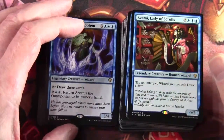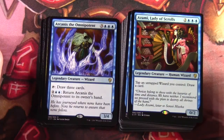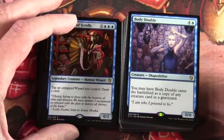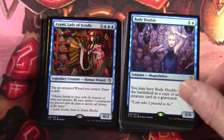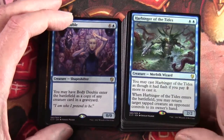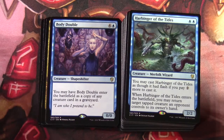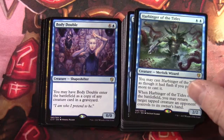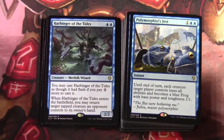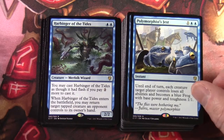Azami, Lady of Scrolls — two three blue, a 0/2 legendary creature human wizard: tap a wizard you control to draw a card. Body Double is in here — four blue, a 0/0: you may have Body Double enter as a copy of any creature card in a graveyard. Harbinger of the Tides — two blue, a 2/2 creature merfolk wizard: you may cast it as though it had flash if you pay two more. When it enters the battlefield you may return target tapped creature an opponent controls to its owner's hand. Polymorphist's Jest — one two blue instant: until end of turn, each creature target player controls loses all abilities and becomes a blue frog with base power and toughness 1/1.